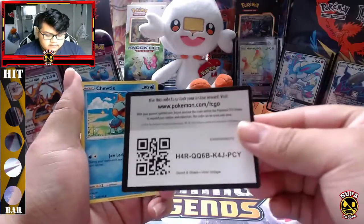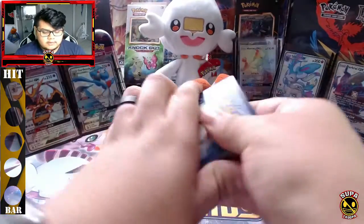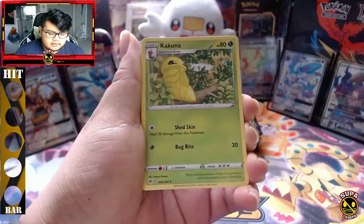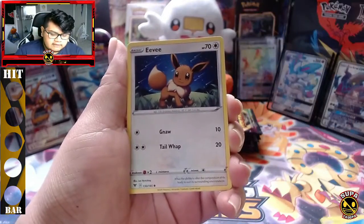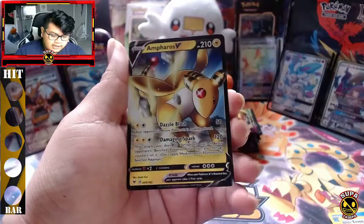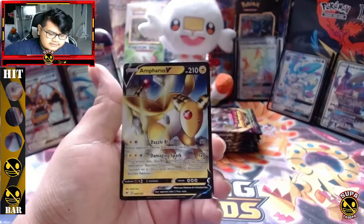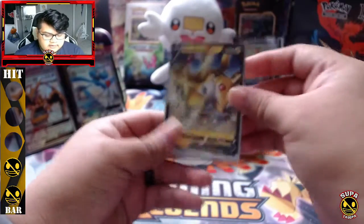Code card for you guys. To the front: psychic energy, electric, electric, Kakuna, Lairon, Chewtle, Riolu, Eevee, Cedar, electric reverse, Sandile — and an Ampharos V! First pack, let's go! Got that Ampharos real quick guys, let's get this bad boy sleeved up. Ampharos V, look at that!